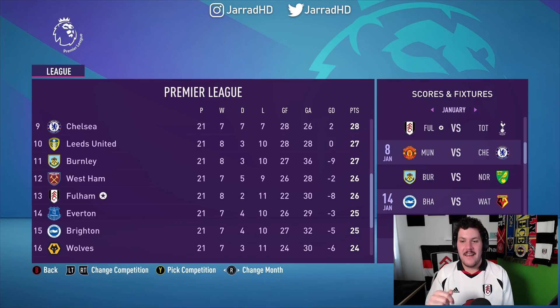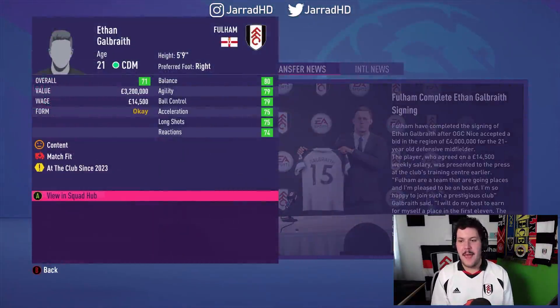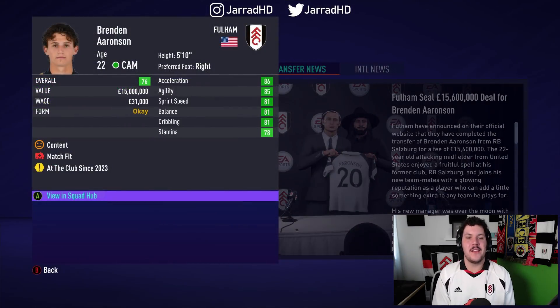This is a good sign — much better than where we found ourselves this time last year. We currently sit 13th in the Premier League. I'm trying everything possible to sort out our Northern Irish defender situation, so I have signed Ethan Galbraith for £4 million from Nice. He's a defensive midfielder — maybe we could convert him to a centre-back. Maybe not — 86 weeks to make that happen, this could be a bit of a stretch. We are also going to sign ourselves an American attacking midfielder to replace Clint Dempsey on the bench. It is going to be Brendan Aaronson, as we sign the American attacking midfielder from Salzburg for £15.6 million.